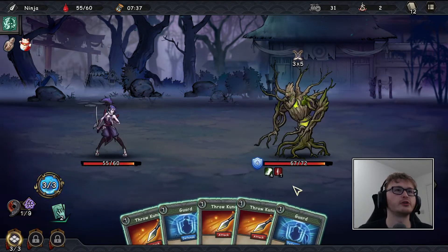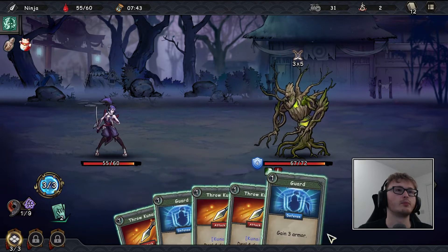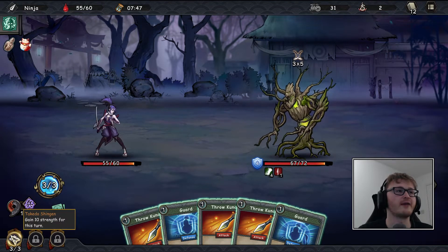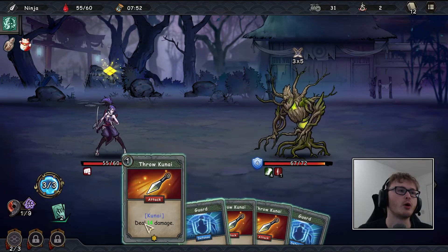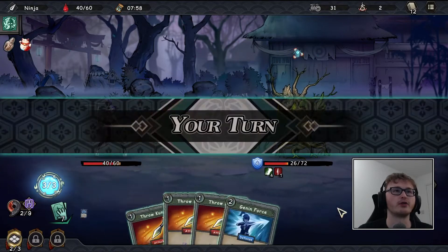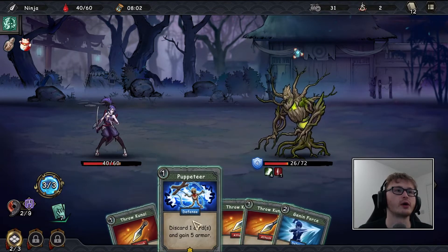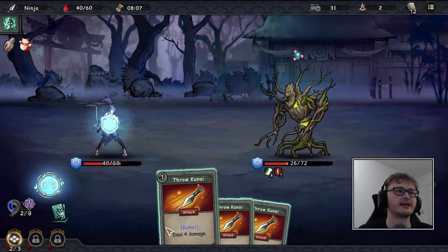Unfortunately we're going to take 15 damage here. We can avoid six of the damage or try to deal a ton using Takeda Shingen. I think we'll go for it — we might take quite a lot of damage this turn, but at least we're dealing a lot to the enemy. The longer this fight goes on the more dangerous it's going to be for us.